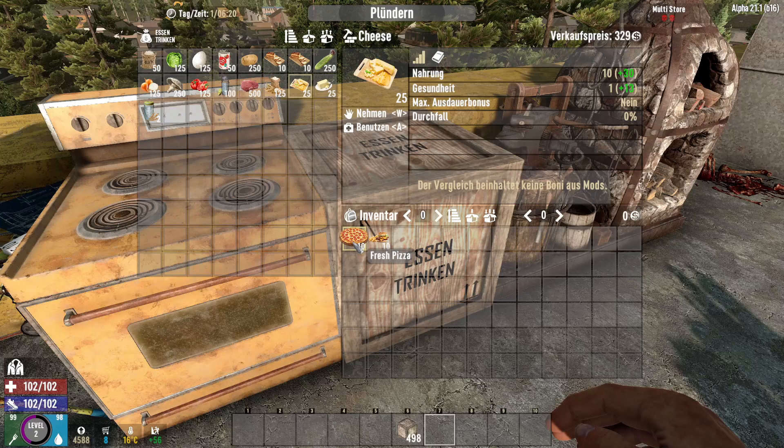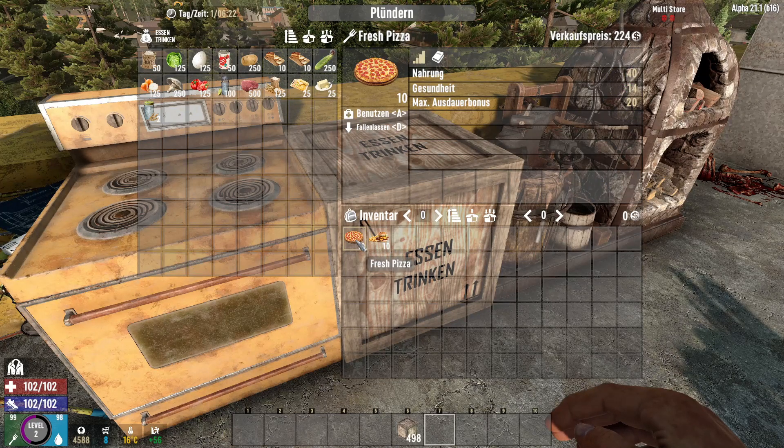Ich habe mal eben hier 10 Pizzen, 10 Burger. Und wie man sehen kann: Nahrung 40, Gesundheit 14. Maximaler Ausdauerbonus gibt es dann auch drauf: 20. Und die Burger bringen noch ein bisschen mehr – 43 Nahrung, 12 Gesundheit. Aber auch 20% Ausdauerbonus.